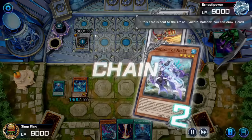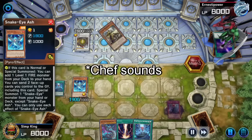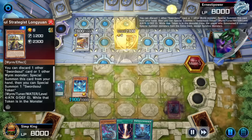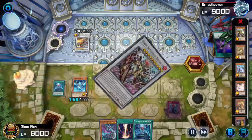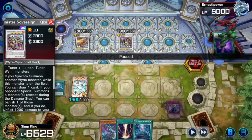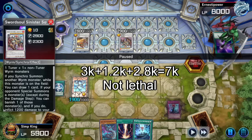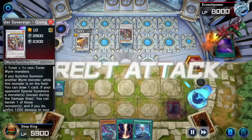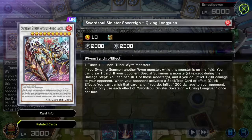If Sword Soul can OTK us, we are done. I believe Sword Soul doesn't have it — sometimes they have it, sometimes they just don't quite. We do have Snake Eyes Ash to block a little damage. Sword Soul activating the Long End discard, getting the Sinister Sovereign — burn us for 1200. Let's check: if they made Baron, would that have been lethal? Baron is 3000 plus 2800 — I don't think that's quite lethal.